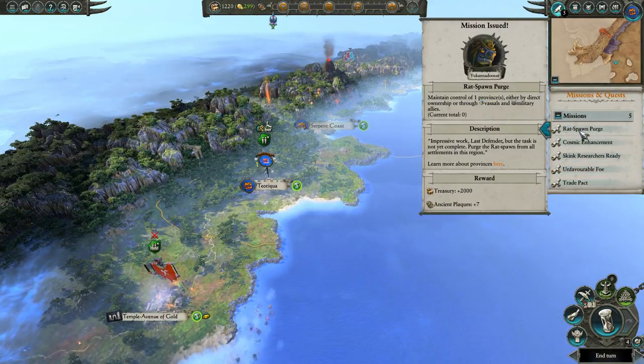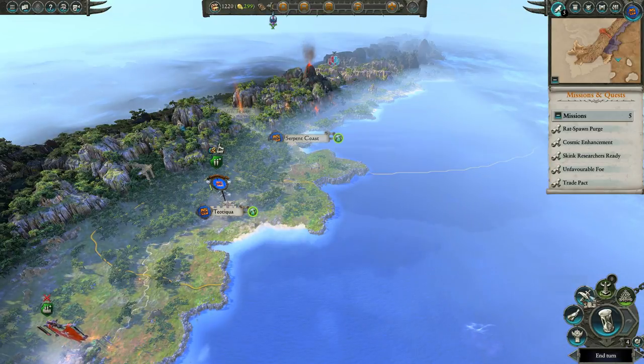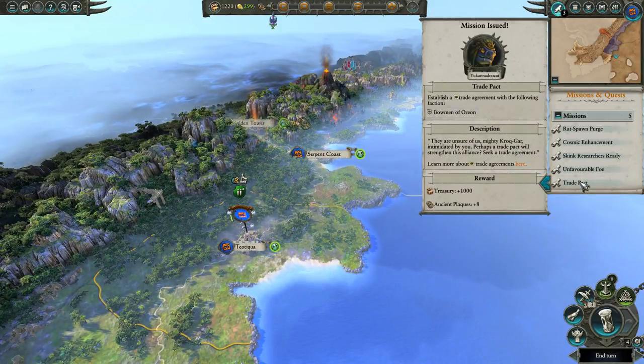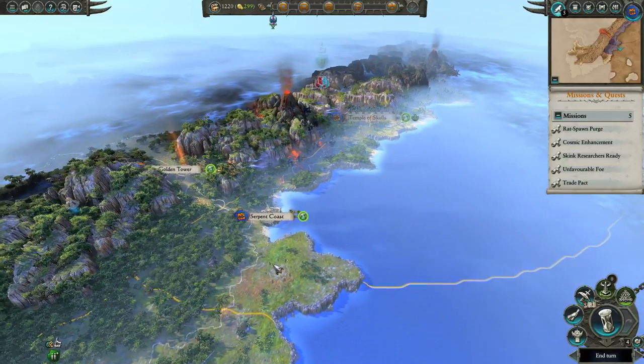Missions we currently have: still getting a full province, making the Holy Ziggurat, researching a tech which can happen in three turns, capturing the Golden Tower — that's not going to happen for a little while — and a trade pact with the Bowman of Orion.